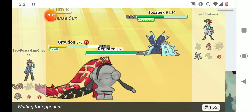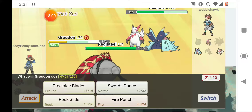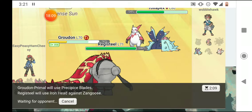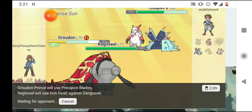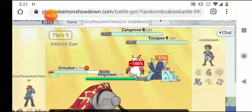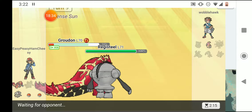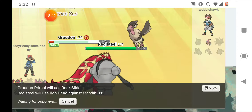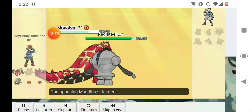He sends out Zangoose, who is faster than Groudon. I'm going to hit both with Precipice Blades and Iron Head Zangoose — it should do a good amount. He Baneful Bunkered — Facade, and yes, Groudon lived! He hit Zangoose with Precipice Blades and one-shot Zangoose, dealing the remaining damage to Toxapex too. Now it's just Mandibuzz versus the world — please don't forfeit! He Snarled; it missed Groudon, and Groudon one-shot it with Rock Slide. We didn't forfeit and that's good.